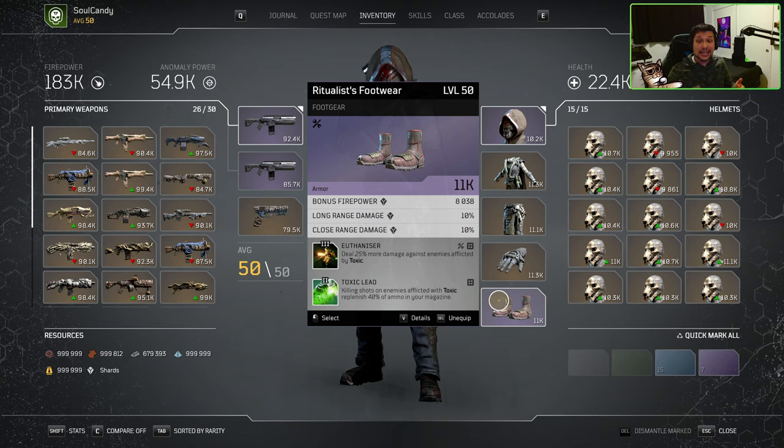The last piece of our gear is our Boots, where we are running Euthanizer and Toxic Lead. Euthanizer is a better version of Radical Therapy, providing an additional 25% damage on enemies afflicted with Toxic. And Toxic Lead provides us with 40% ammo on kills to enemies also afflicted by Toxic, which is how we keep our Infinite Blighted Rounds. These are once again core mods and I do not recommend any replacements. Just a quick reminder to utilize both Trick Up the Sleeve and Toxic Lead when you are off-host until the desync issues get resolved.